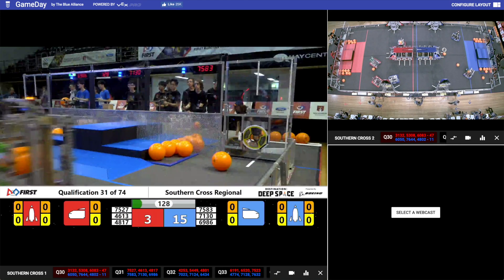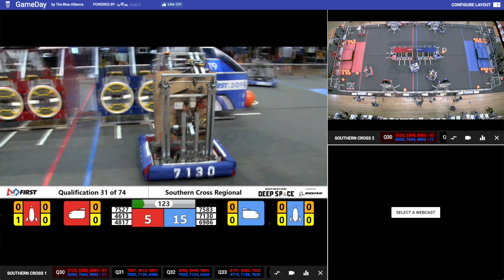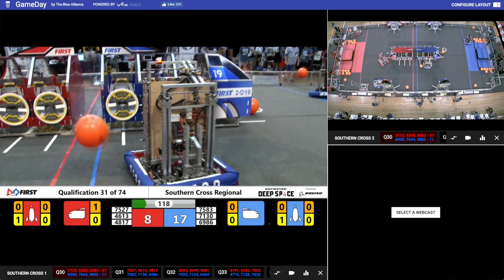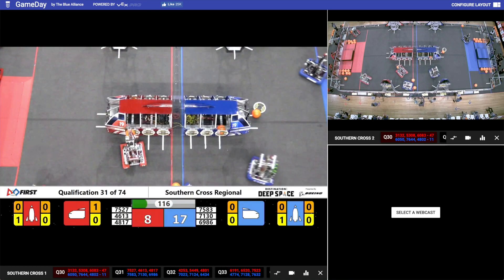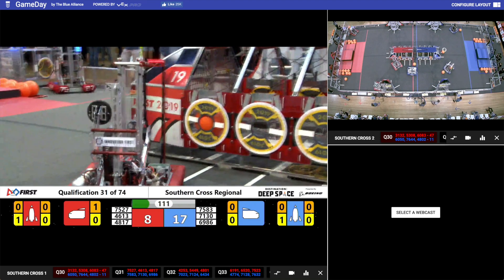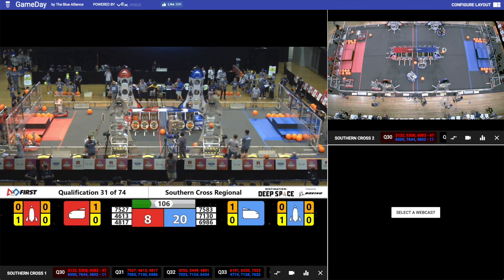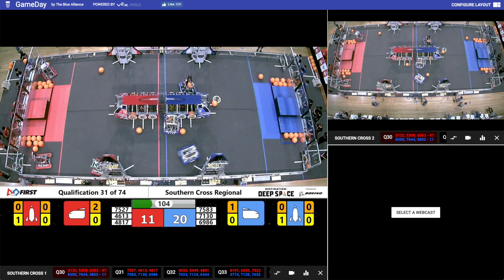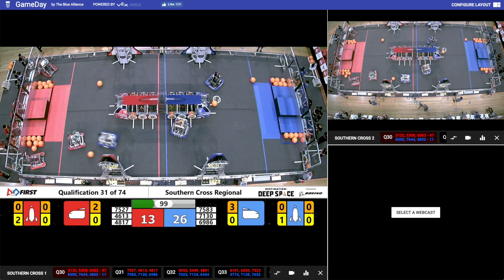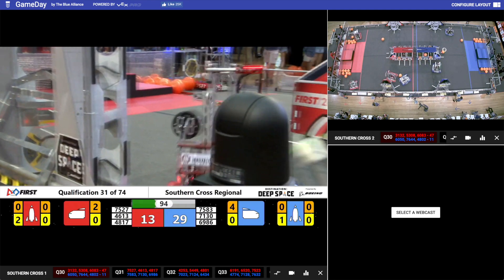The Blue Alliance is well ahead, 15-3. 7527 there — Gao Xiong scoring some cargo into the cargo ship. 7130 on the Blue Alliance, Fab Lab just missing with that piece of cargo — it falls out. You've got to get it exactly in the centre of that cargo ship or the cargo will fall out. 6986, White Sharks putting some cargo in for the Blue Alliance. Blue Alliance 26, Red Alliance 13. 95 seconds to go.